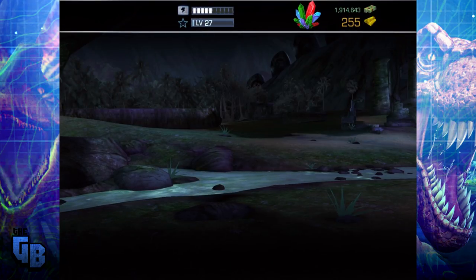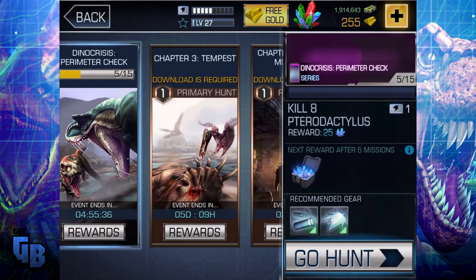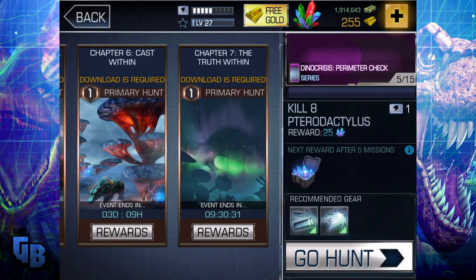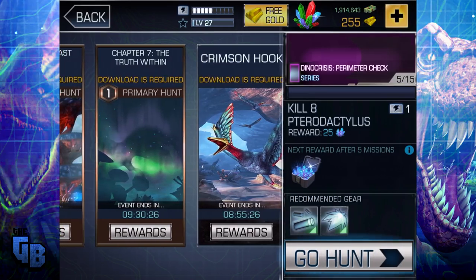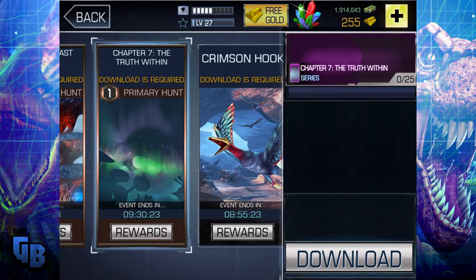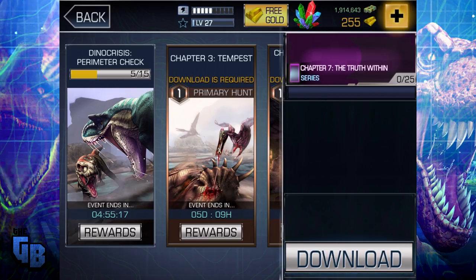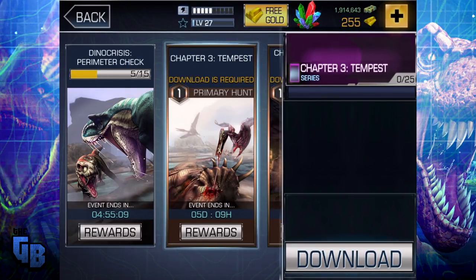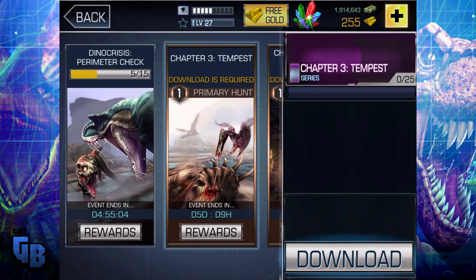The prize: 50 common crystals! So then there's chapter three, chapter four, chapter five, chapter six — download is required. That new dinosaur, Crimson Hook — download is required. Event ends in eight hours. This is interesting — I really don't get how this works. Do I have to do Dino Crisis Perimeter Check before I can do chapter three? But that doesn't make sense. There's a primary hunt and a mega hunt — it's all so confusing.